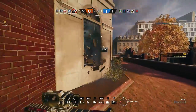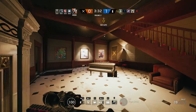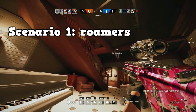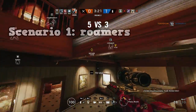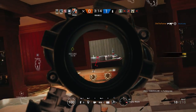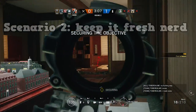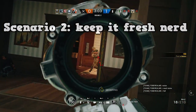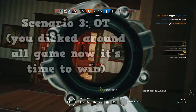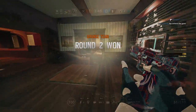Now that you've chosen your operator, it's time to decide whether you're actually going to rush. This is all about the prep phase — it depends on what you see with your drone, where the objective is, and what the map is. Scenario one: if you see a lot of roamers, even two roamers means room defenses are weak, so if you have a straight line to the objective you should take it. Scenario two: if your team has been playing slow and you haven't rushed yet, they're not going to see it coming. The last scenario is overtime — rushing is kind of reckless but it's a cheeky way to get a free round.